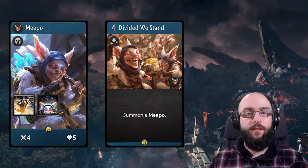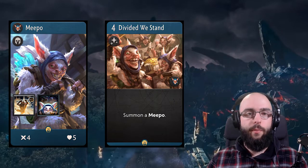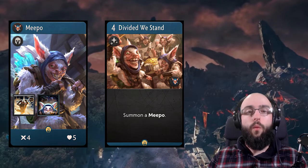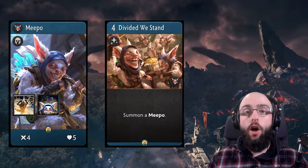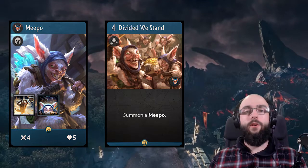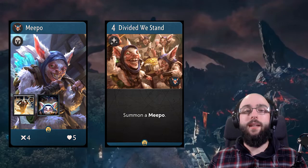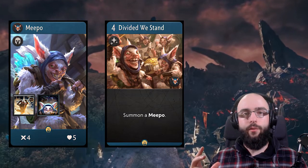Divided We Stand has a very simple yet unique effect — you summon another Meepo. This means you can have a total of four Meepos, which is the same as Dota 2. He gets extremely powerful because he can control the battlefield and be in multiple lanes. The problem though is Divided We Fall: when one Meepo dies, they all die. And if my information is correct, when one dies they all give gold to your opponent, which is going to be a massive problem for the Meepo player. Therefore it's going to be very difficult to make him work.